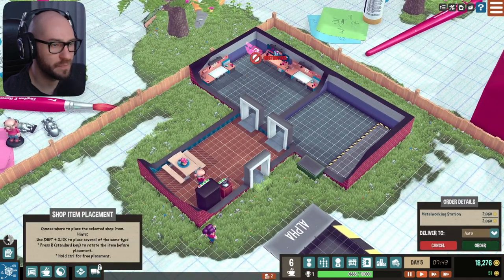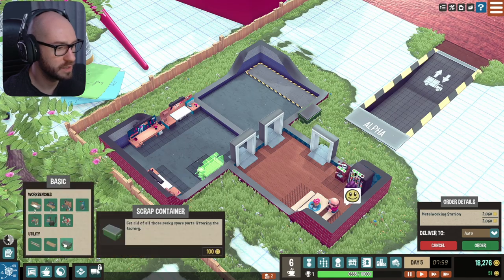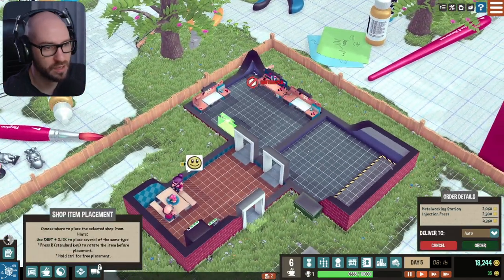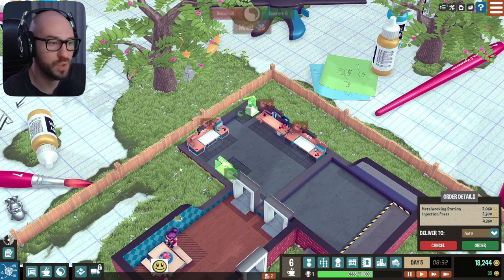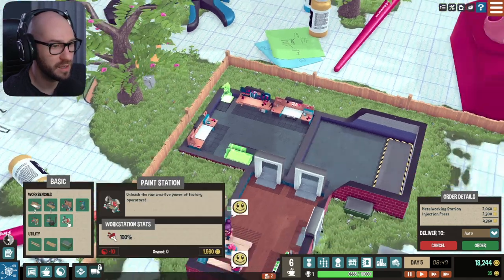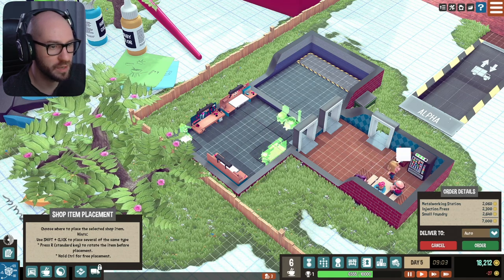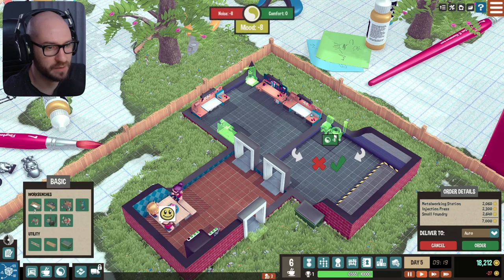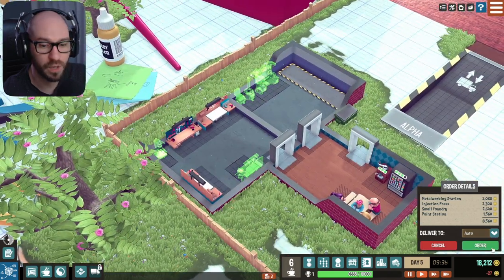I feel like we're going to need this one — let me place it here, there we go. What else? Injection press — we're definitely going to need an injection press eventually. Can I actually place this one here? Yes we can, just like that. We're also making noise with all of these — interesting, are you serious? There's going to be so many things we're going to have to keep in mind. So that's going to be the swing station, small foundry — I don't even know what this is but I've got to buy it. The paint station over here, and we should be all good. Of course we're spending a lot of money to grab all these, but that's okay.